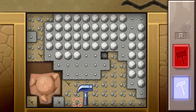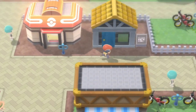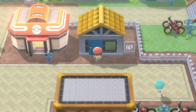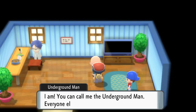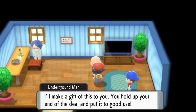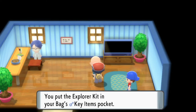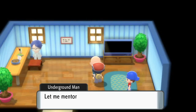Before we do that we have to go to Eterna City. Here we are going to go to this little house — the underground man's house — and we are going to talk to him. He's going to give us an Explorer Kit. Just interact with him, he'll tell you about the underground.